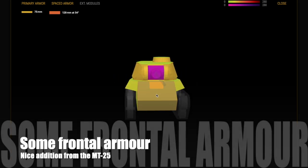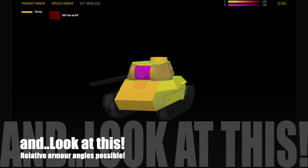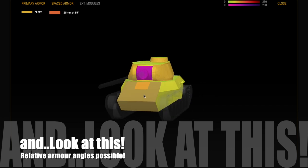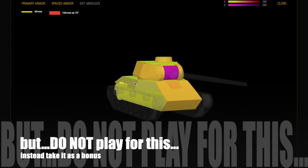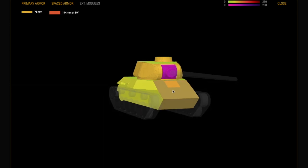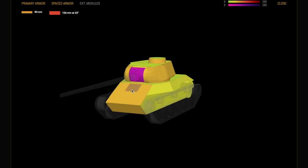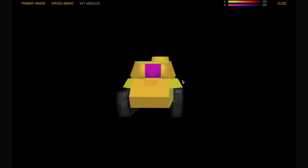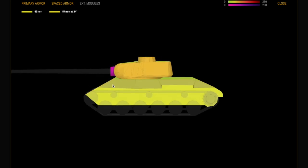This tank does have some frontal armor, which is a nice addition over the MT-25. If you've played against an LTTB before, you'll see that you do get some bounces. Looking at the armor angles, they can be quite high, and the tank moves so fast that you can get some bounces. But don't play for this - take it as a bonus. When the tank is moving fast with these awkward angles, it creates high relative armor numbers and you will get bounces, but take them as a bonus.